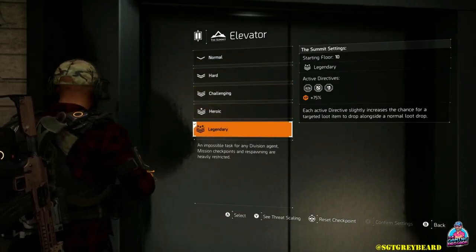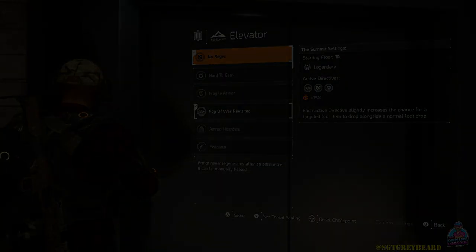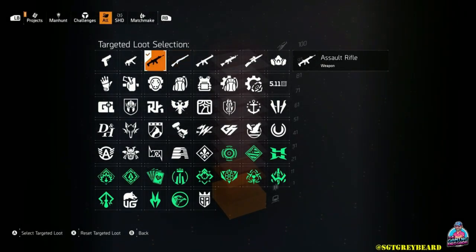As far as your targeted loot goes, in theory you can set it to whatever you want because the Bighorn is in the legendary loot pool. I've talked to a lot of different players who have set their targeted loot to something completely different and still gotten the Bighorn to drop. In my own experience I have only seen it drop as an assault rifle, but I know for a fact it can drop in any of the different categories because it is in the legendary loot pool.